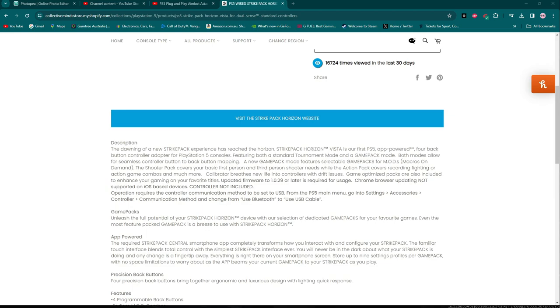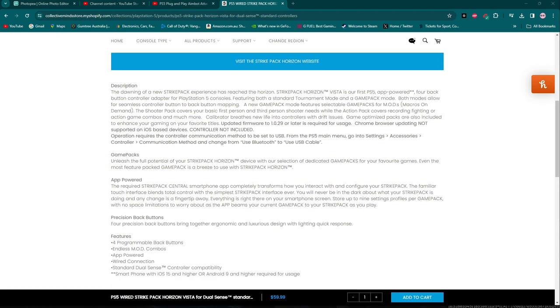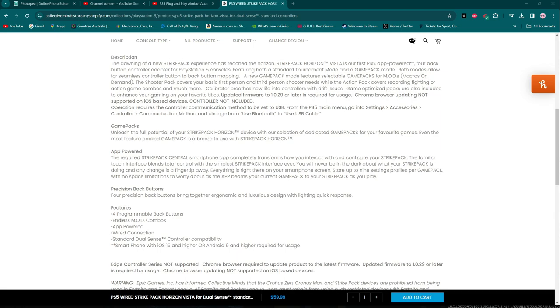Multi-press means while you're shooting, you press your trigger in and it shoots, and press your trigger out and it shoots — so it's pretty much bang bang bang bang. It covers basic first and third person shooter needs while the action pack covers racing, fighting, and action games. You can program four back buttons with endless mods. It's pretty much like the Chronos Zen, but you don't have full control over it like the Chronos Zen.